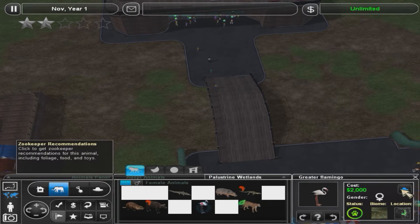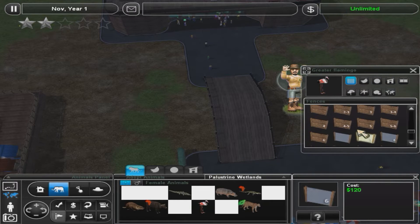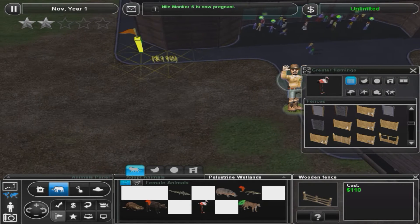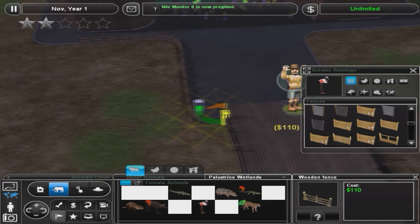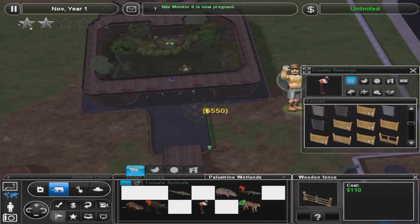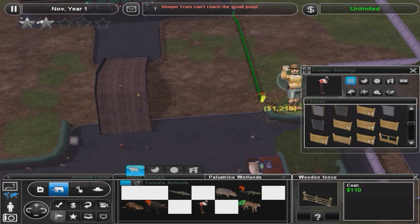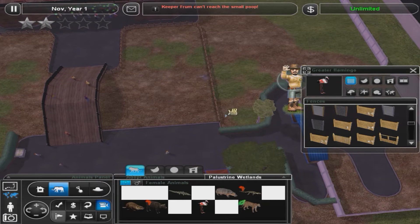Let's get to the greater flamingo. They like shrimp, don't they? Yeah, shrimp. They can have smaller fences. Are these fences good? How do they look? I like them. Oh, and one of the Nile monitors is now pregnant. Cool. Oh, they're all excited for it — they're loving this little exhibit I got going on here. That's awesome.